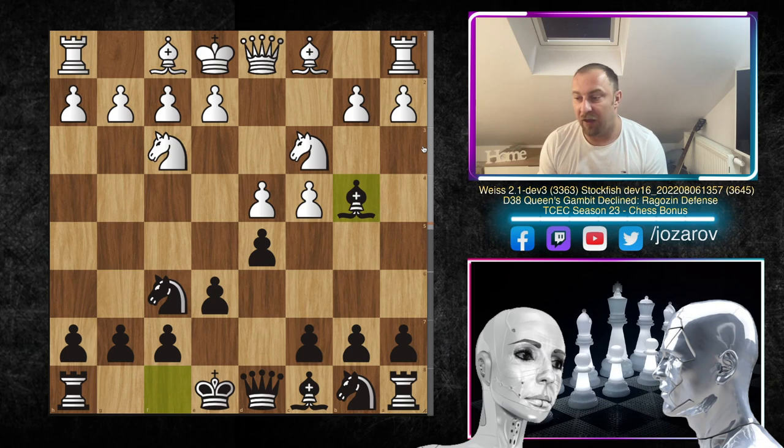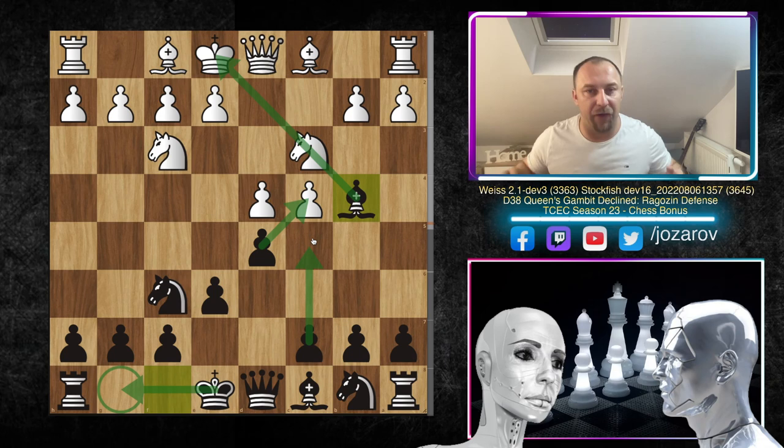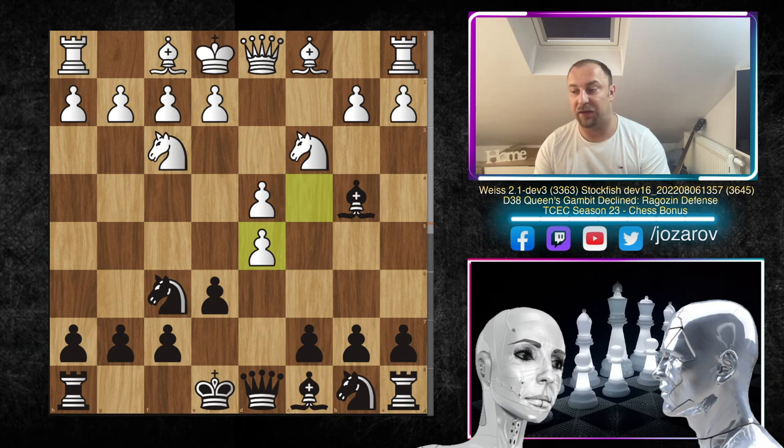There is already decent tension in the center. We have the pin by the bishop against the knight and this dynamic pawn structure situation. From black's perspective the plan is to castle and then play c5 to break open the center. That's why white doesn't tolerate this amount of dynamics — and that's why you often see the exchange variation with cxd5.